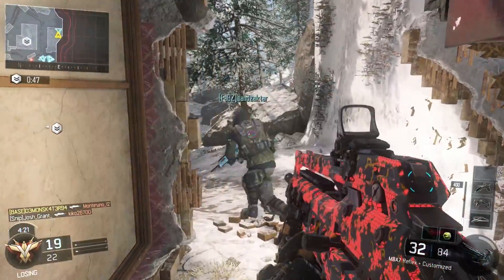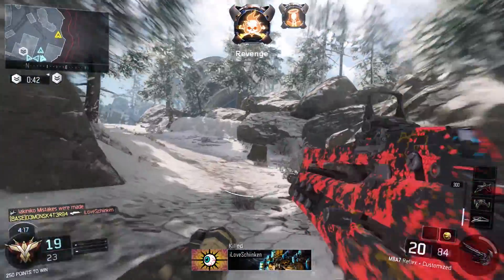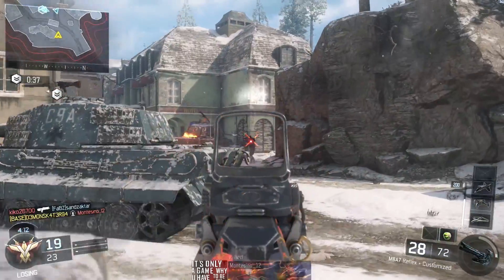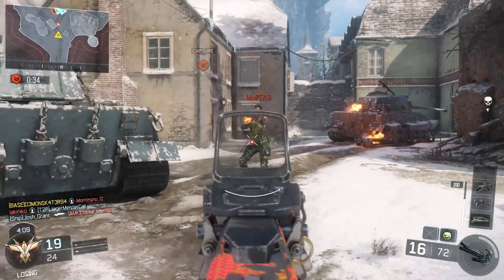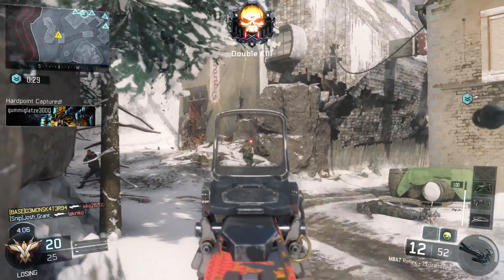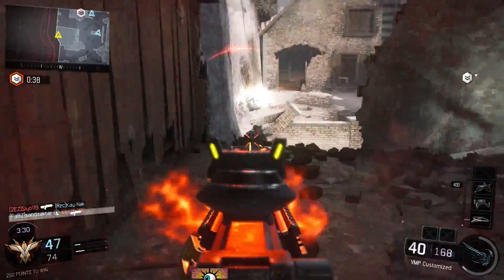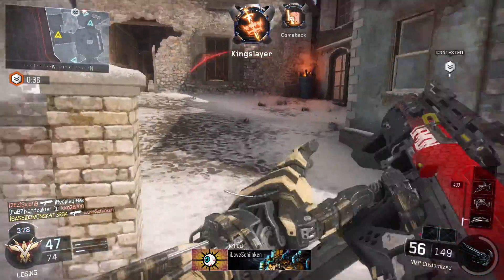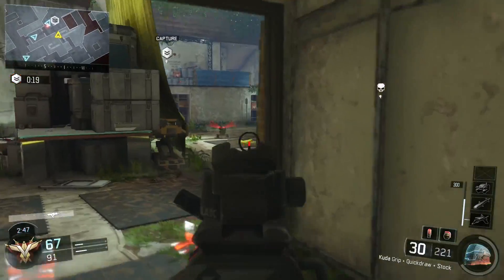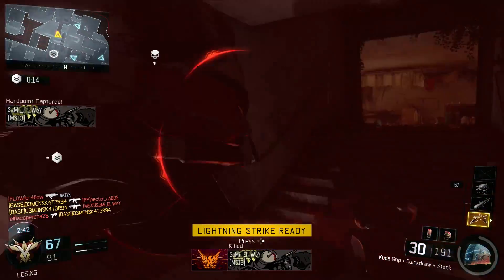You're already holding L2 on your controller, so you're already aiming down the sights — your aim is on point already and you're not hip firing. You don't have to waste time aiming down your sights to aim properly. This is most helpful on ARs at longer range where you can already pinpoint where people are going to be, or you can use it on SMG when checking or going around corners. It's definitely a useful tip.